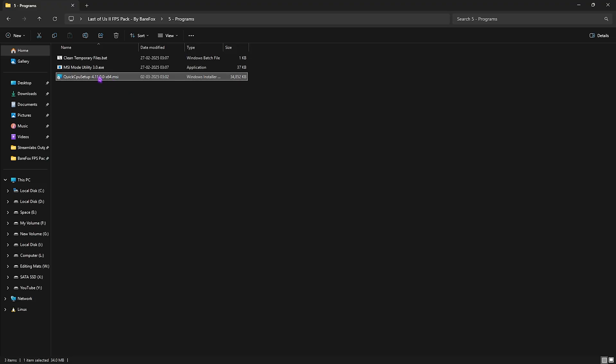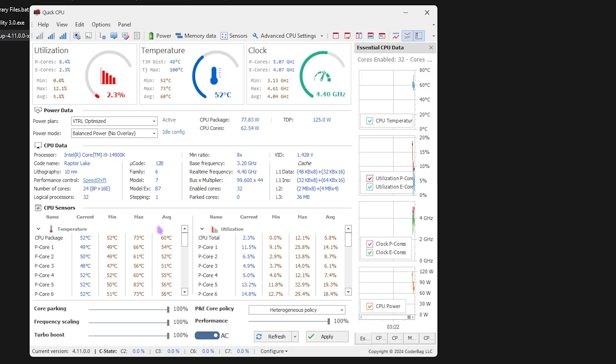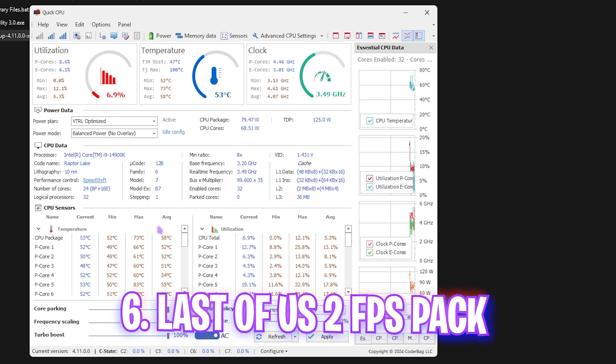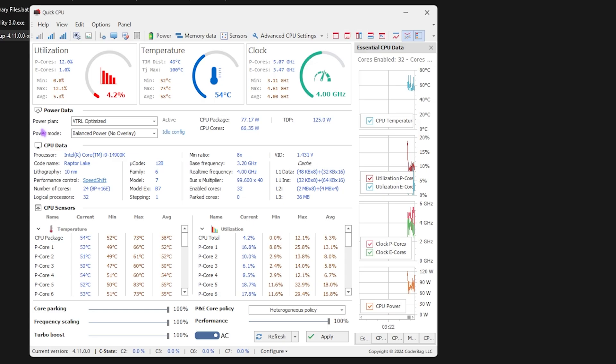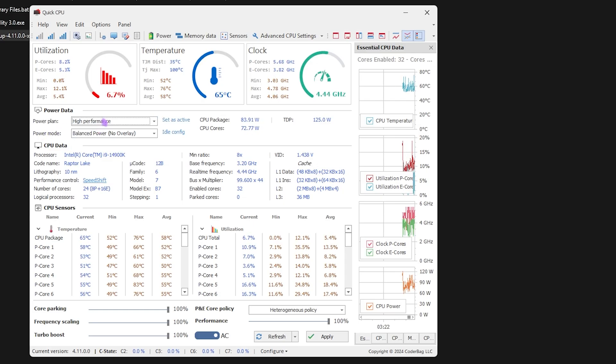Last is Quick CPU. I've left the setup file — double-click to install, then open Quick CPU. Head to Power Plan and select High Performance or Ultimate Performance if available, then click Set as Active. This disables core parking. Make sure all indexes are set to 100 and click Apply. Once done, close the application and the FPS pack.